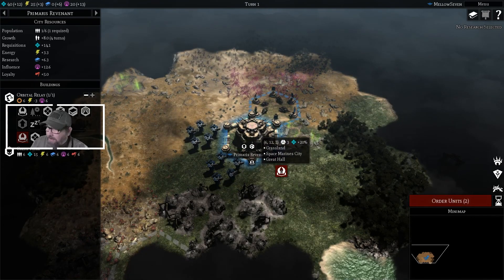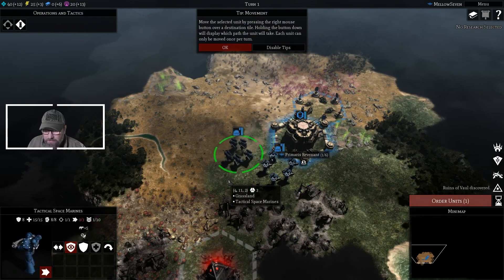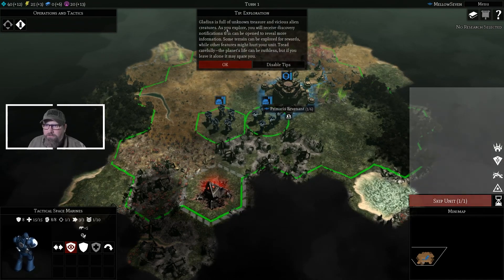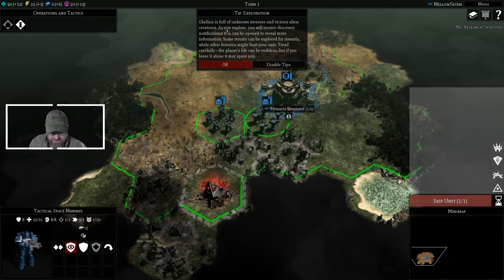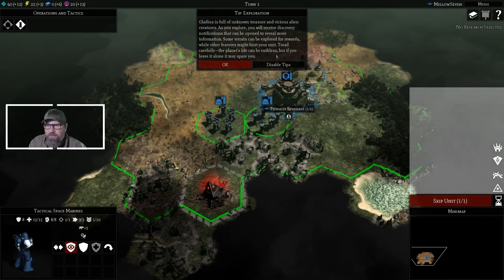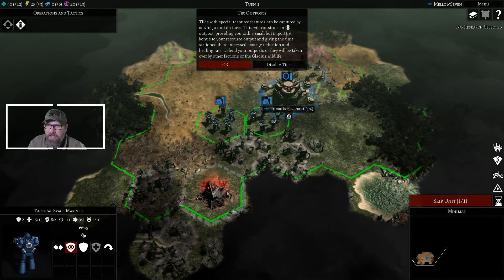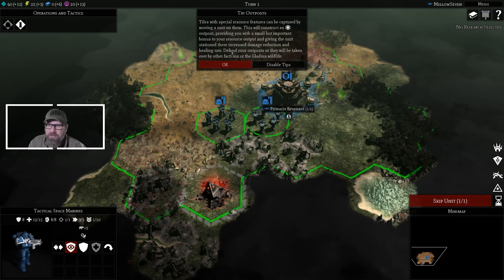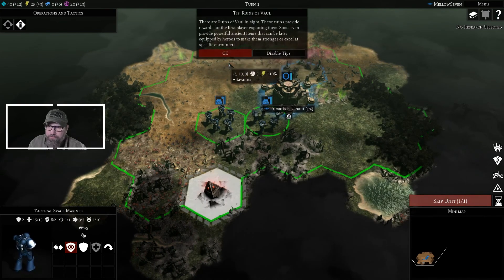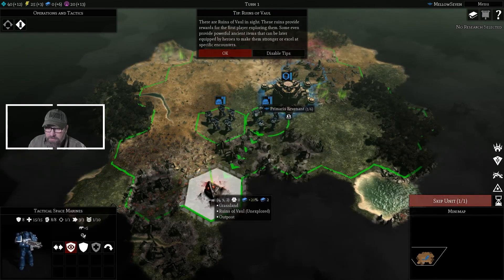Order units — we've got a couple of guys. Let's move them down. Right button to move. Gladius is full of unknown treasure and vicious alien creatures. As you explore, you'll receive discovery notifications — some terrain can be explored for rewards, while other features might hurt your unit. Tread carefully. Tiles with special resource features can be captured by moving a unit on them — this constructs an outpost, providing a bonus to resource output and giving stationed units increased damage reduction and healing rate. Defend your outposts or they'll be taken over. We right-click to move — can you get there? Yes.